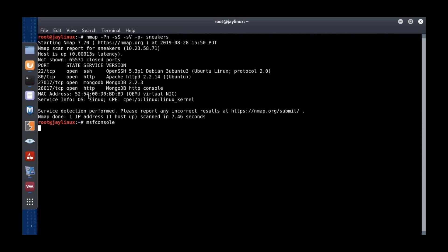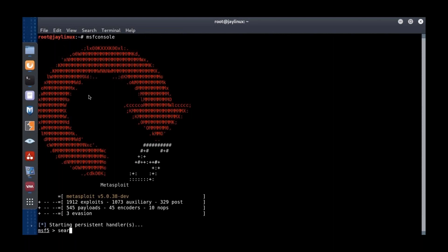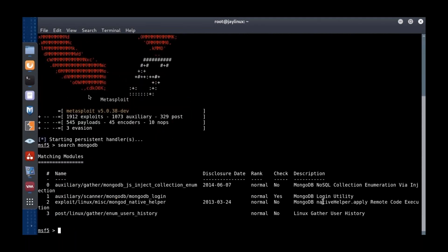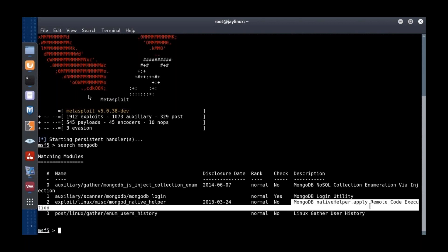I'll pull up Metasploit where there is a very nicely named 'MongoDB native helper apply remote code execution' module. MongoDB is a NoSQL database — Redis is another NoSQL database. Recently there was a Redis worm that came about because the author of Redis posted on a discussion forum saying: you should not make a NoSQL database accessible to the internet. If you do, you're asking for trouble.